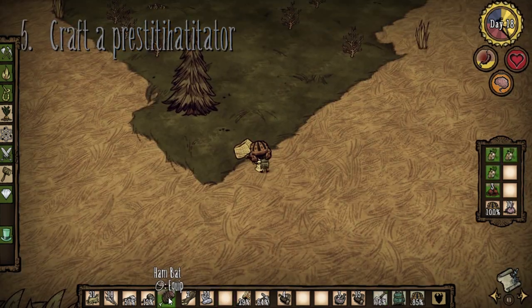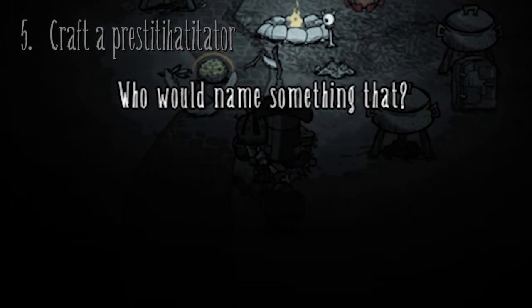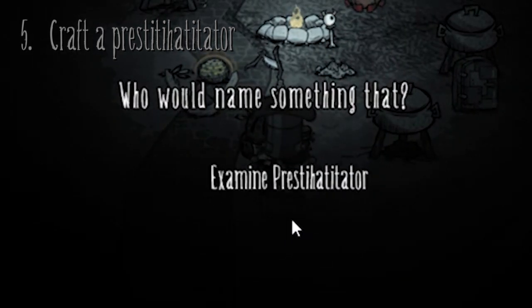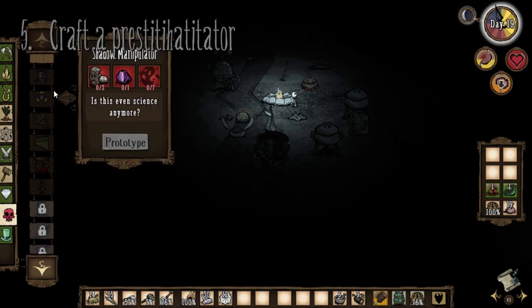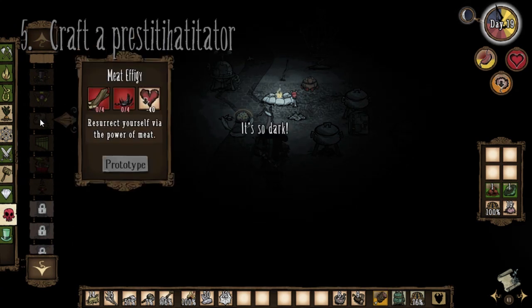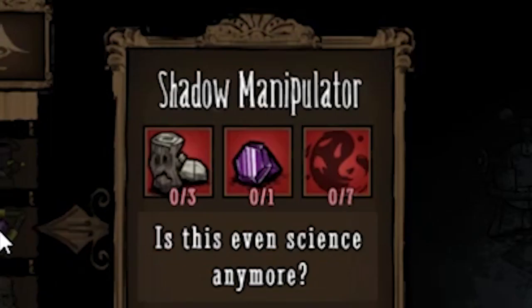Once you get 4 rabbits, you'll get enough materials to craft a Prestihatitator. This machine gives you access to the magic tab, which is filled with late game items. This is like the science machine of magic, which means you will need to craft the shadow manipulator to unlock all the recipes. I'll go over more on that in the next episode.